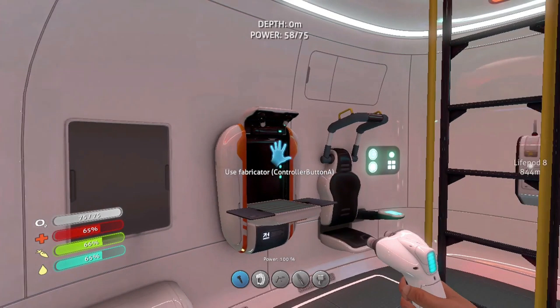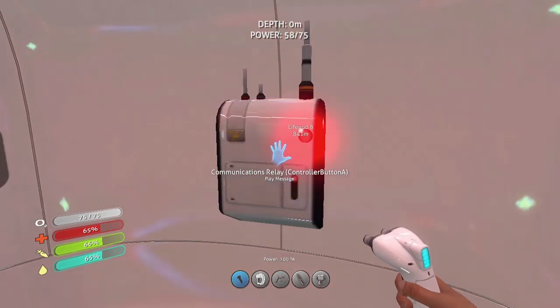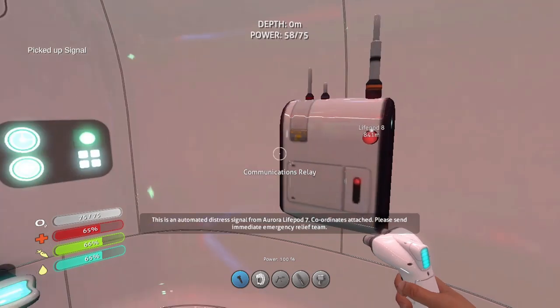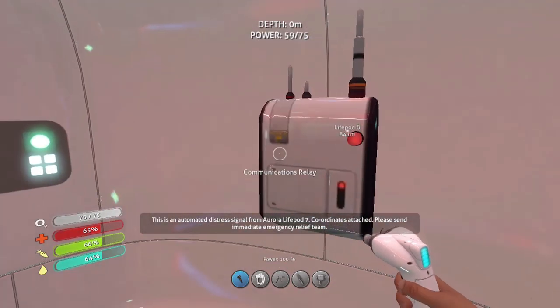Welcome back to Subnautica, episode 2 of the new season with the new content. This is an automated distress signal from Aurora life pod 7 — coordinates attached, please send immediate emergency relief team.